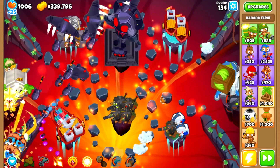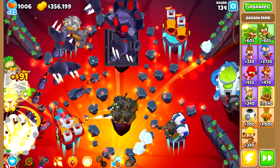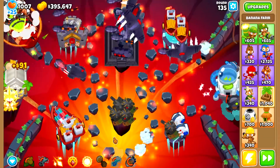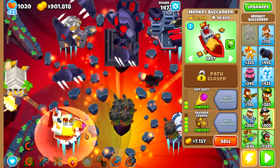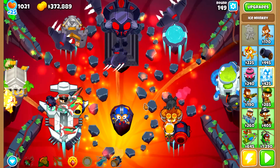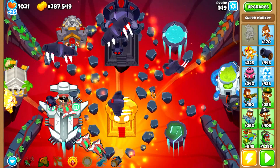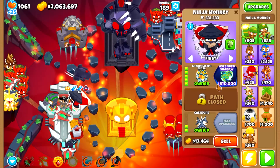We'll get an ultra boost and use it on the farms, the VTSG, and Adora. We'll also get a grand sabo and use its ability constantly to start farming pops for the ninja paragon. On round 147, we get our degree 20 nav arc. We then build our support temple and continue farming and gaining pops for the ninja and the boomerangs, while ultra boosting our temple. On round 189, we get our degree 56 ascended shadow.